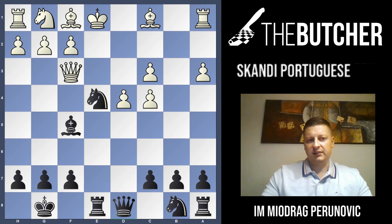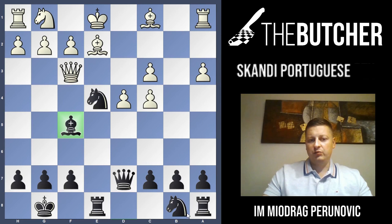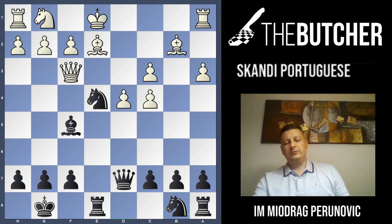After queen f3, rook e8. They can't take on f5, of course, because of knight e6 — and you win the queen with check. They play bishop e2. And look at this — queen d7, over-supporting this queen and going with knight e6 and knight a5 ideas afterwards. So after bishop e2, knight e6.